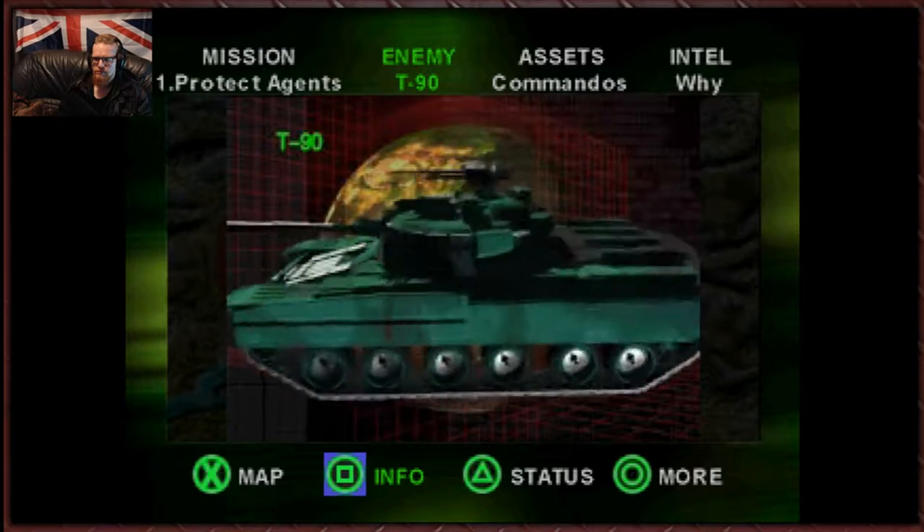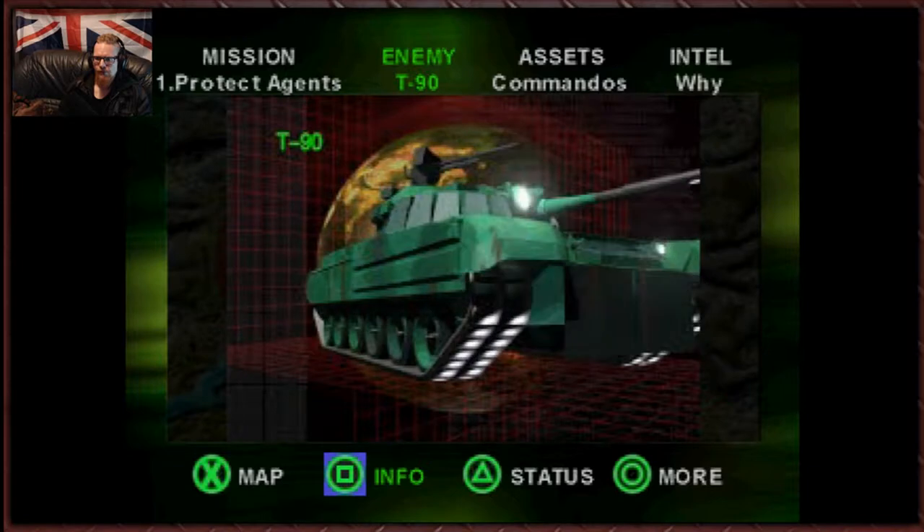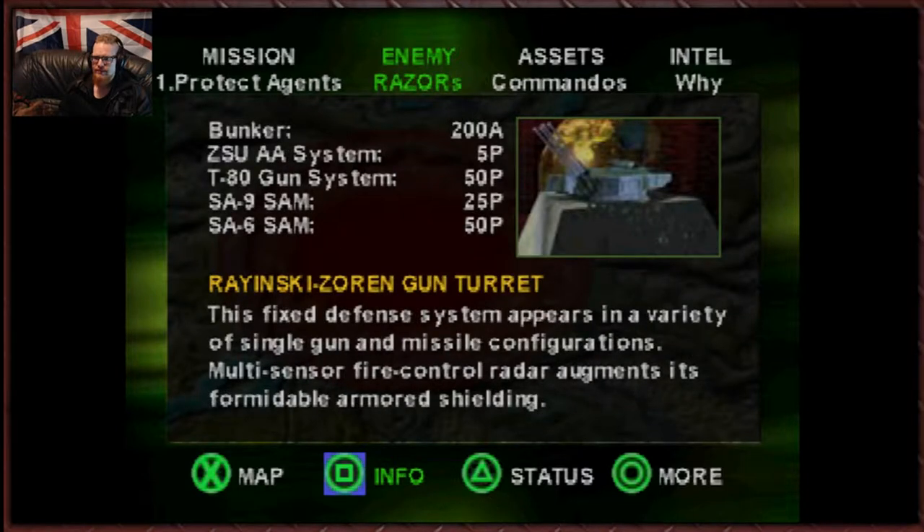Nobody's seen this model in combat before, but be super careful. Pop up, then dodge. When he's shot his load, pop back and give him a hellfire. Hellfires — got ya. Armor: 300. Wow, we're going to have to be extremely careful with that.